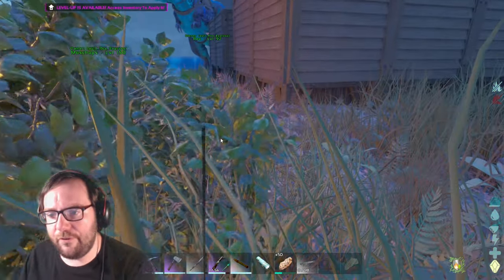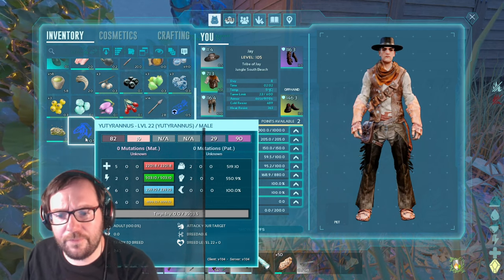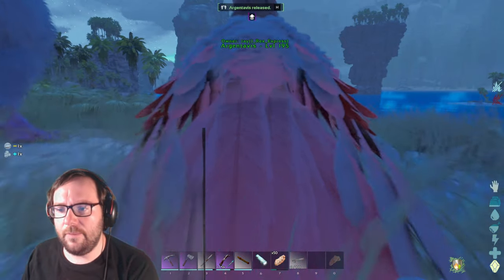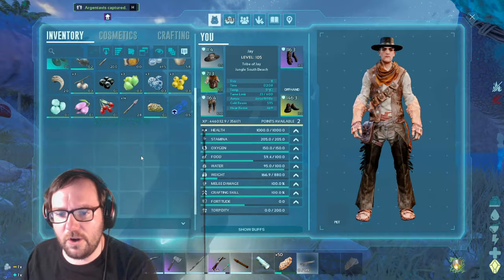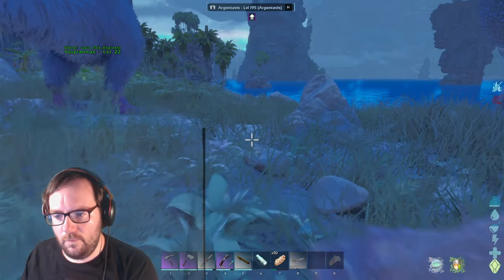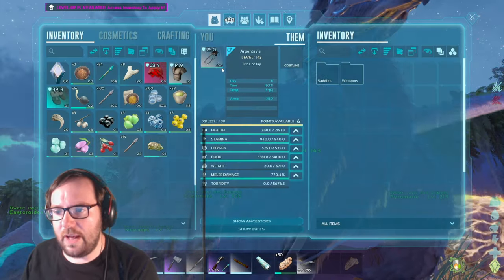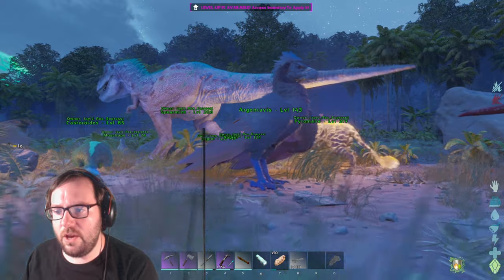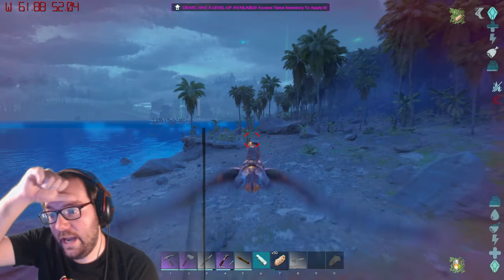We are back at base. Let's drop off the first UD — this guy is only level 15, five points into health which is pretty good for a level 15, but only two points into melee. Let's drop the RG off as well. The 130 RG had 31 points into health, 39 points into stamina, and 36 points into melee — pretty good actually.